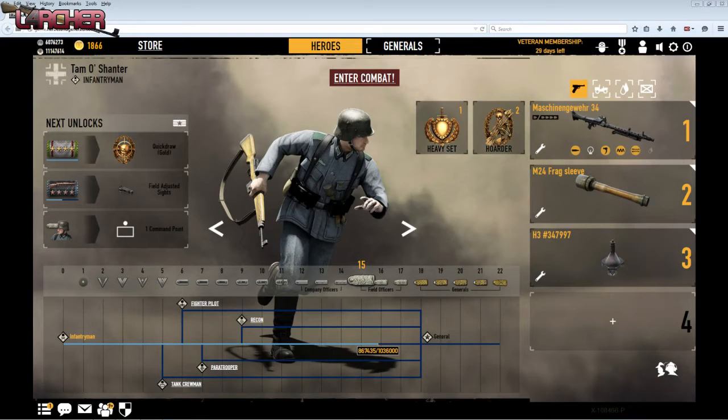Hello and welcome, this is Larchar. A quick tutorial on how to select vehicles. I see a lot of people asking: I've just bought a Jeep, how do I enable it? I can't pick my Jeep, I can't pick this, pick that.